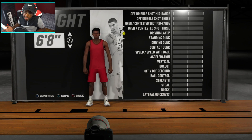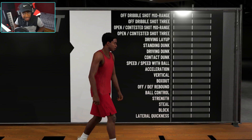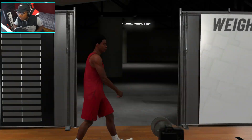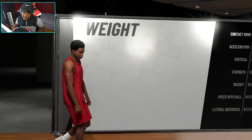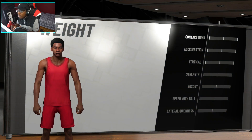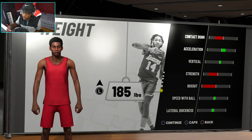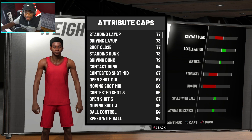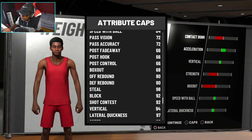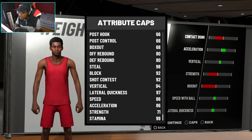Six-seven or six-eight is actually the new six-seven height, so we're gonna make a six-eight. Make your lockdown defender at least six-eight this year. I kept the weight default, but every time you come to one of these screens you can change the weight — bring it all the way down and check the caps again. For a low-weight six-eight, your steal is 98, block 92, speed is 86, and lateral quickness is 97.